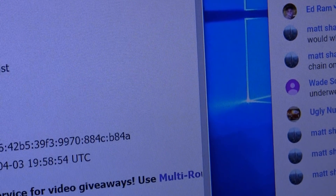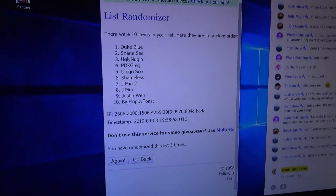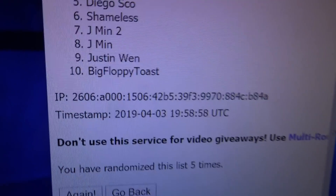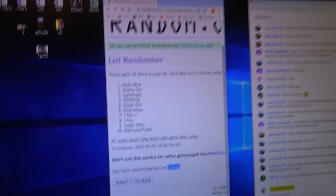One, two, three, four, five. Duke, if we can hit a one-on-one you get it. Big floppy toast, if we can hit a ten of ten you get it. Everybody else, it's the middling cards five times.